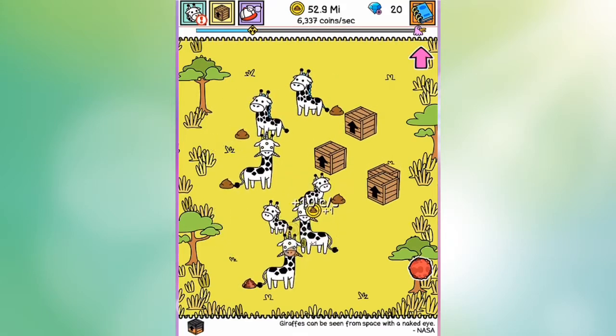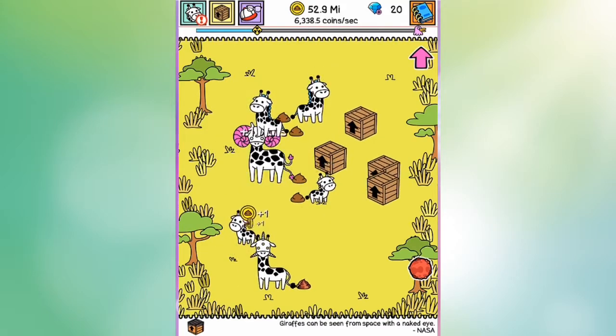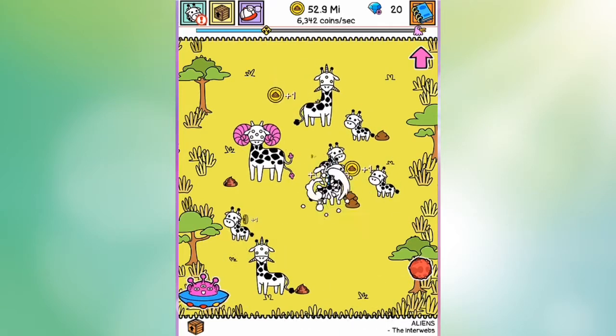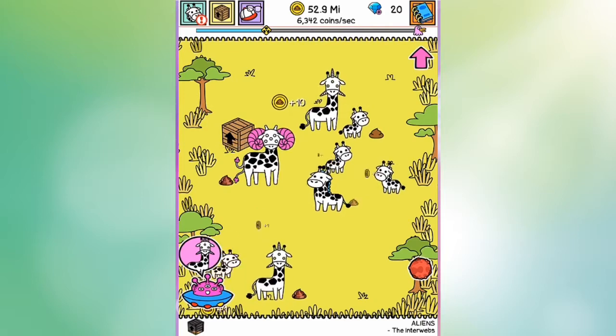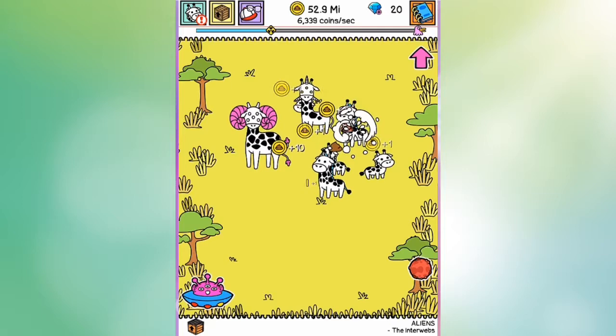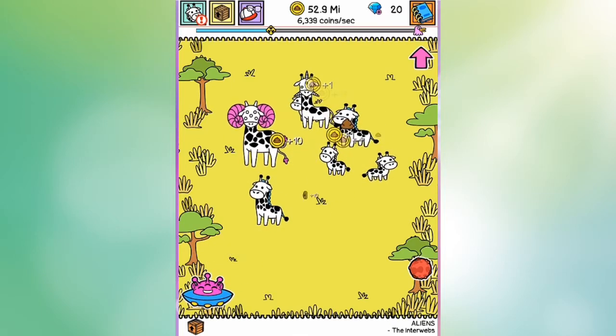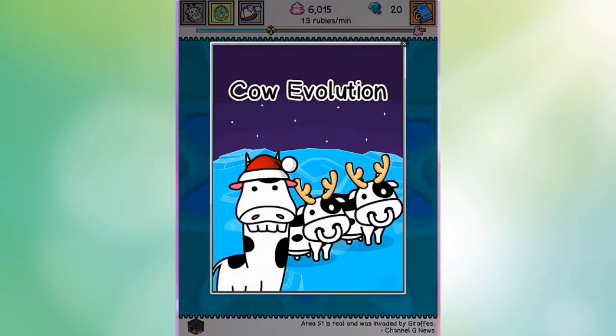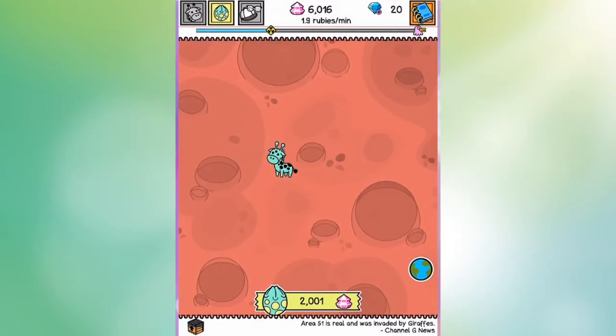And trust me, it is just as you would suspect. You do the exact same things — combining, in this case, giraffes. And this one's insane. I've played a little bit longer on this one. And aliens come and try to abduct your giraffes, because now I'm managing two worlds. I have these gem things in this other world. But yeah, we're on Mars, and you saw that pop-up ad.